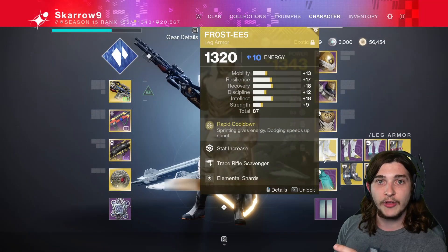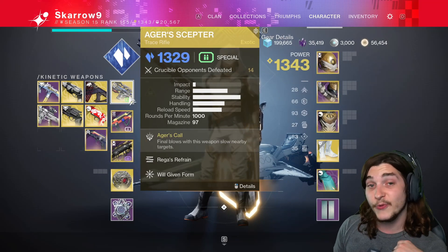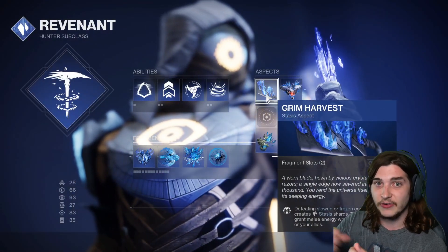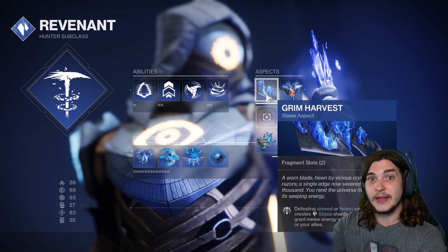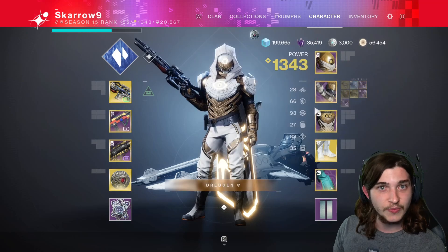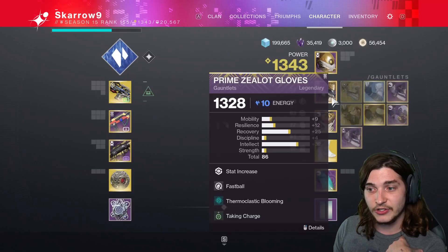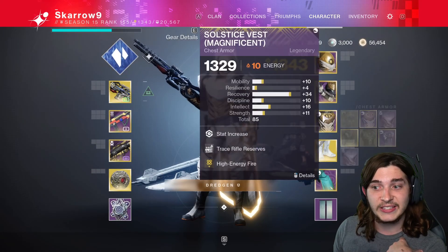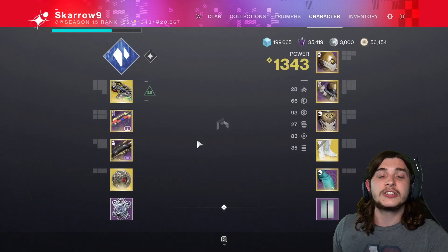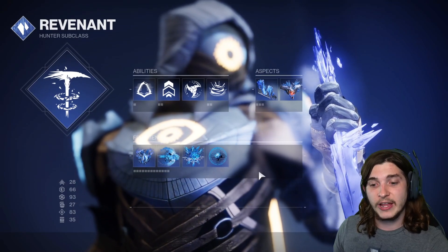Those are the three core mods. You're building around using your melee and your Agar's Scepter as much as possible. As you freeze more people and shatter them with Grim Harvest, you get more shards boosting your weapon damage and giving you more super. I also recommend High Energy Fire and Taking Charge — Font of Might stacks with High Energy Fire. You're using a catalyst weapon, so you'll be making tons of orbs of light.